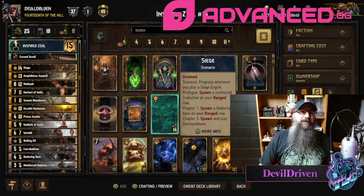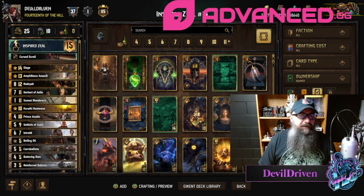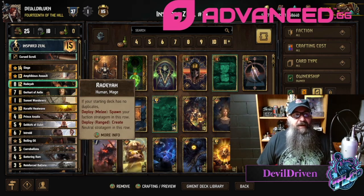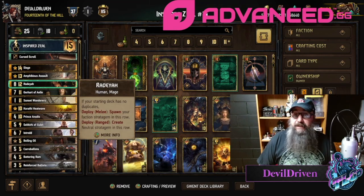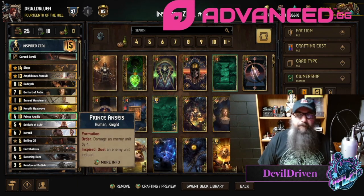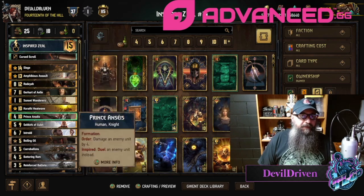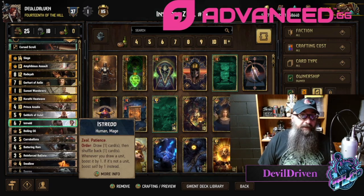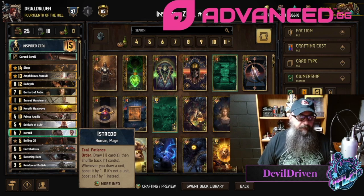Hey guys, what is up — I am Devil Driven. Today's video is the anti-mill deck. Everybody's playing mill, they think it's cute — I'm not a fan at all. I made a Rodea singleton. I also got Istrid in here to try to get some good cards in your hand, or get some bad cards out of your hand — one or the other.